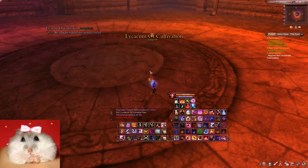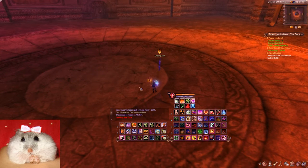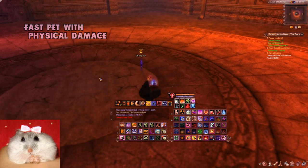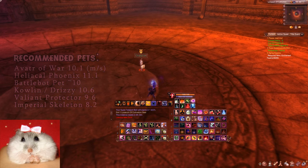Before we enter, make sure that you have channelling gear — like a necklace, baldric robe, headgear. My pet of choice today for this instance will be the Avatar of War, because it's very fast and has a strong physical attack.